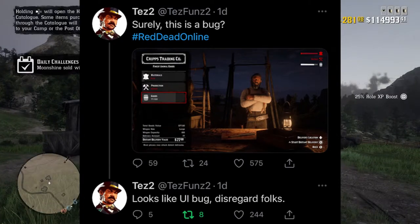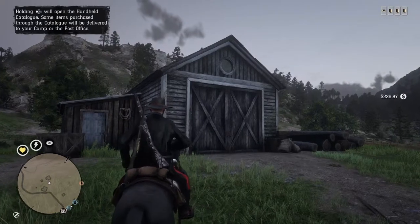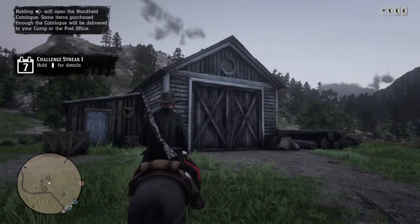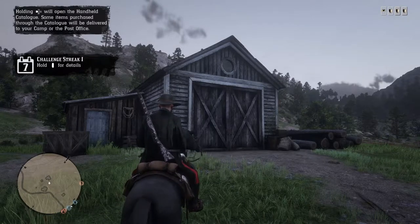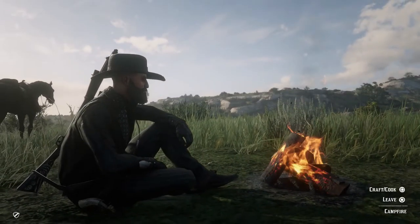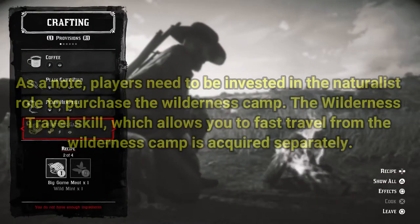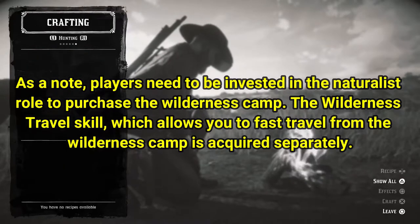So you will still get paid the same as before this DLC. Rockstar just has to go in and fix these readings at the butcher's table and at the table inside your Moonshine shack where you go to sell the Moonshine. Now the topic of this video specifically focuses on players being unable to quick travel or fast travel from the wilderness camp.